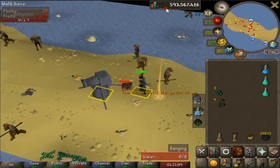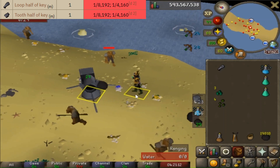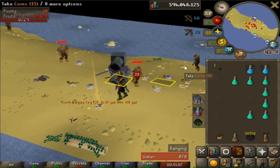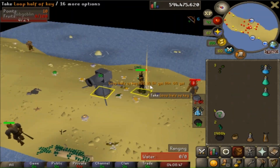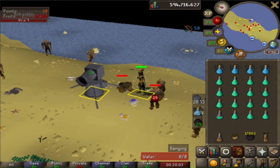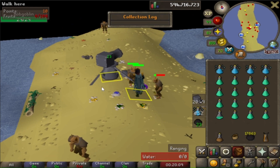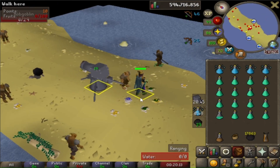Did we really just get a key drop? I don't even want to check the wiki because I bet the drop rate's going to be something ridiculous. No way, not a second key drop - that could have been the champion scroll right there. That's our third key drop, and that's key number four. The hobgoblin champion scroll is mine! It took us over 17,000 kills. We got a lot of Ranarr seeds too which probably paid for most of the cannonballs.